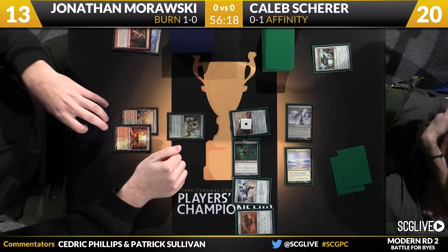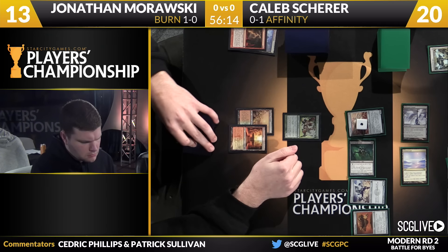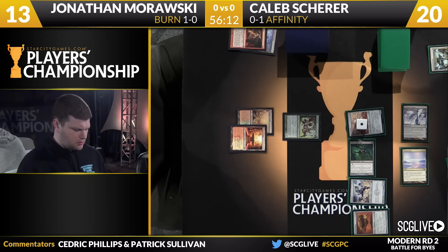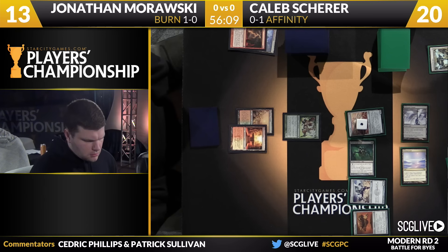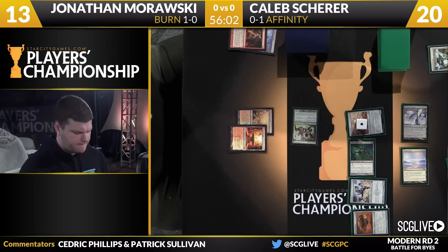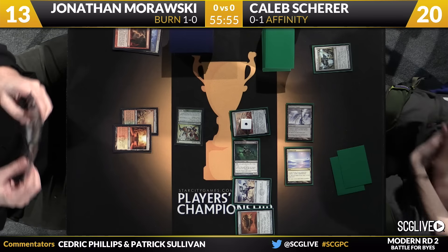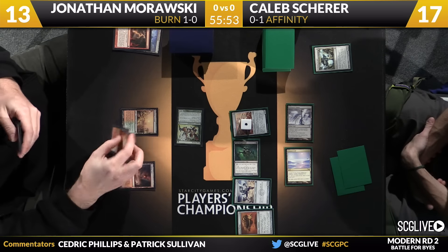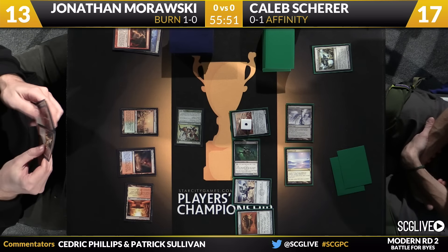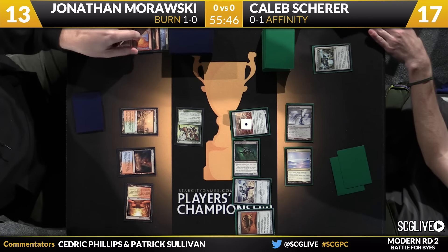The Modular trigger will go over to Ornithopter, and that's why it's got a counter on it — it's a 1-3 now. But with the Ravager off the table, there's an opening here for Morawski to be able to handle this game with bolts. Even if he has something like Grim Lavamancer, assuming Scherer doesn't get to the Etched Champion, this game is still manageable. Here comes Wild Nacatl — Scherer going to take 3. There's a Scalding Tarn. There's a Lava Spike, put you down to 14. Morawski catching up.